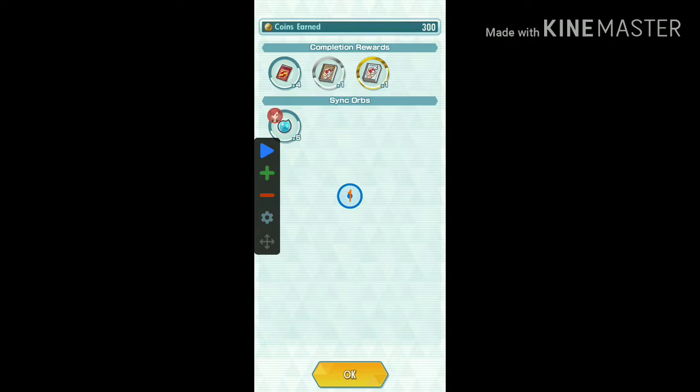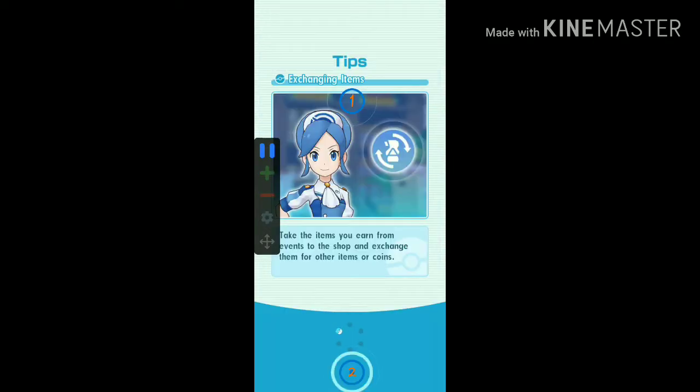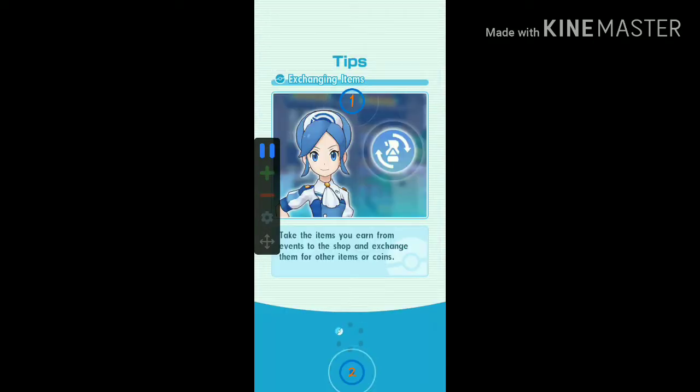For setting the auto-clicker, put your first button over here and the second button over here. Now your auto-clicker is ready to go. Save it by giving it a name, then hit that play button. Let's see one match in action with the auto-clicker before moving on to the sync grid.